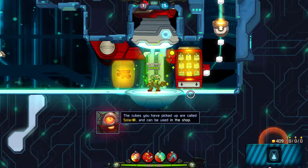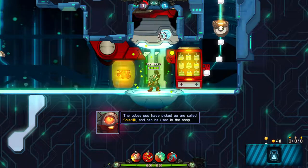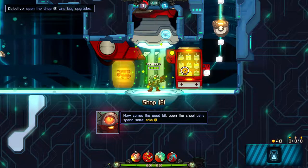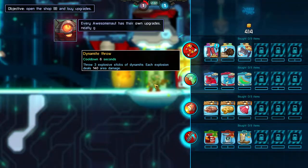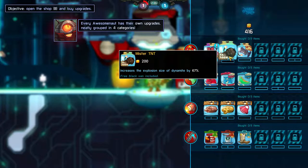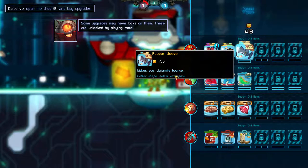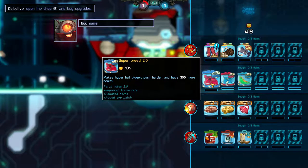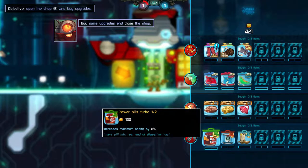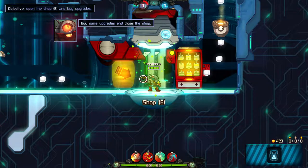Those cubes you have picked up are called Solar, and can be used to buy stuff in the shop! Now comes the good bit! Open the shop! Every awesome 'naut has their own upgrades, neatly grouped in four categories! Some upgrades — Mr. TNT — these are unlocked by playing more! Now buy some upgrades, then close the shop! Don't worry too much about what to buy, because pretty much everything is helpful!